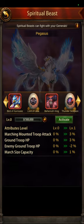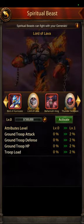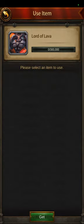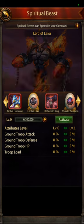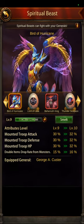Each one of these standard four is for a certain troop type — they conveniently have four spiritual beasts. All you need to do to activate one is put in 300 XP and hit activate. You need 300,000 XP to activate each one. Starting with the Bird of Hurricane — this is completely for mounted troops only. The Bird of Hurricane should be on a mounted troop main general.